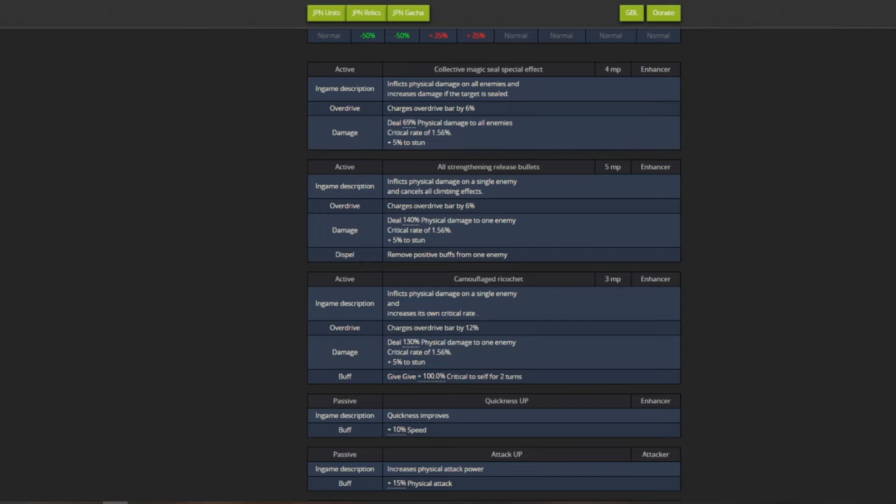The next skill is 5NP and deals 140 physical damage to one enemy, removing all positive buffs from that enemy. It's very situational - you wouldn't use it just for the damage since 5NP for 140 physical is a bit expensive. Narberal is free NP and does 150 with elemental effects. However, if a boss has buffs active, you could use this skill to negate them and improve survivability or kill the enemy quicker. Quite situational, mainly for harder content.